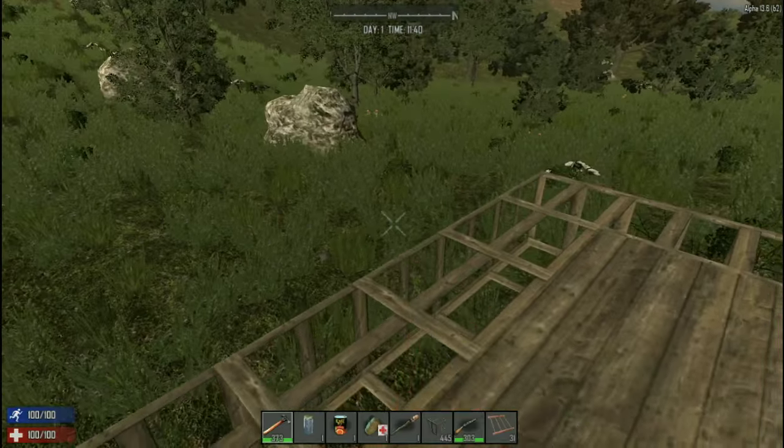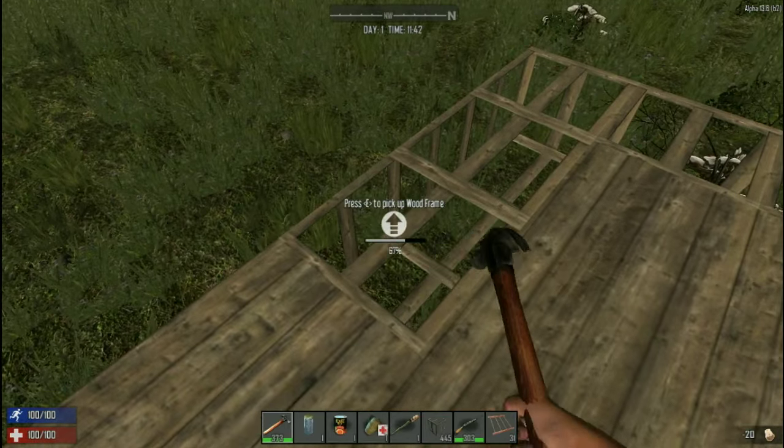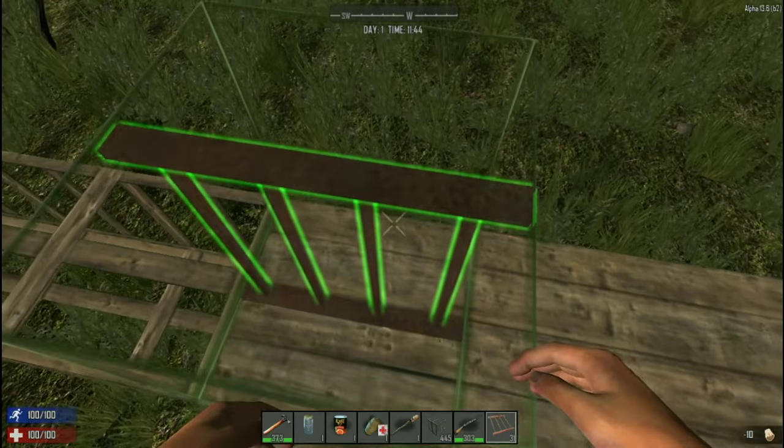It also works with other blocks, so if you want to create a nice little catwalk for yourself with the iron bars, then you can use those.